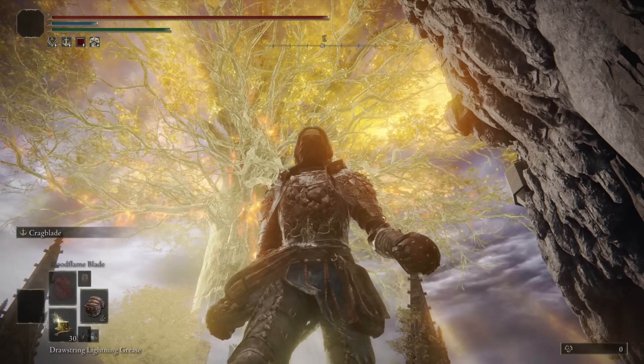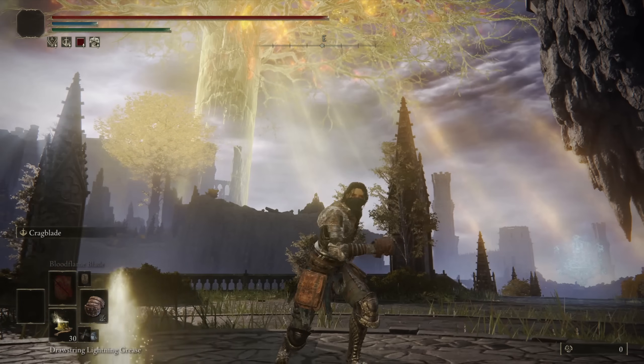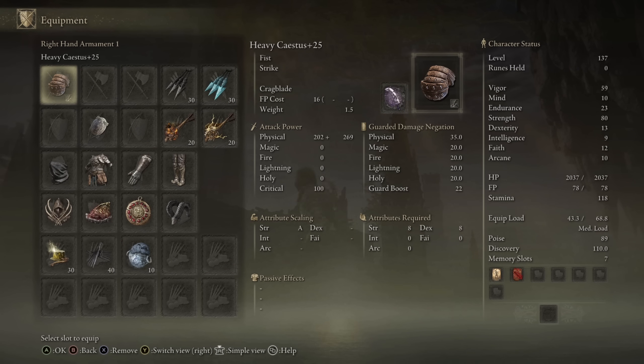Yo, what's up guys? ChaseTheBro here, and today we're going to be taking a look at the Cestus, a weapon of the Fist class that honestly scales pretty well in Strength and Dexterity.